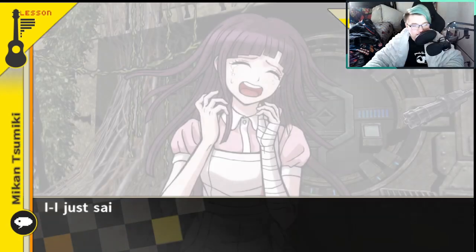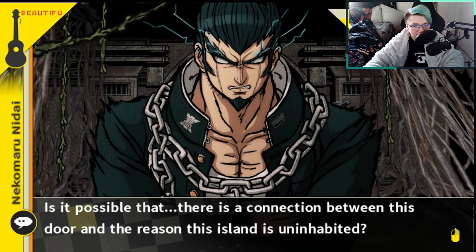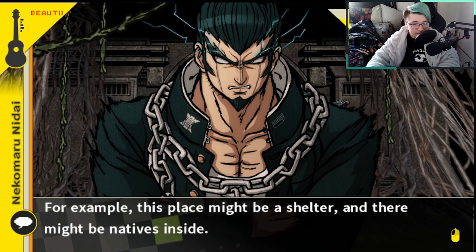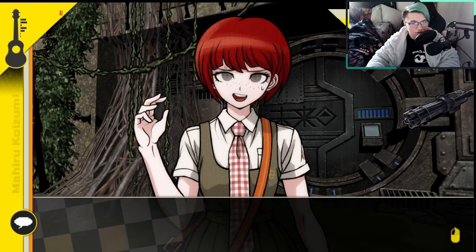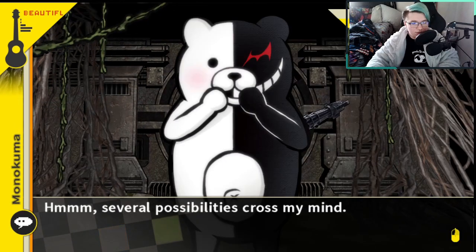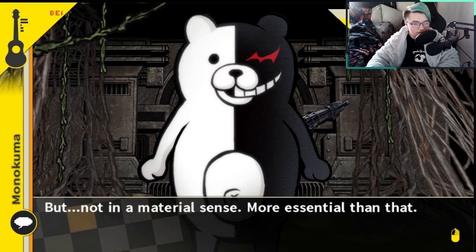I'm sorry! Is it possible that there's a connection between this door and the reason this island is uninhabited? For example, this place might be a shelter and there might be natives inside. Is something happening that would make them hide in a shelter? If so, we're all screwed. Several possibilities crossed my mind, but it looks like there's no way to confirm it yet. That door is really sturdy — but not in a material sense. More essential than that.